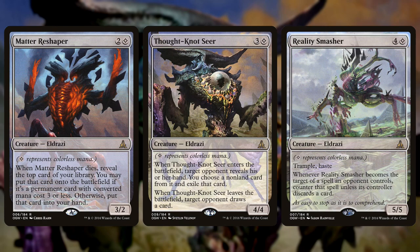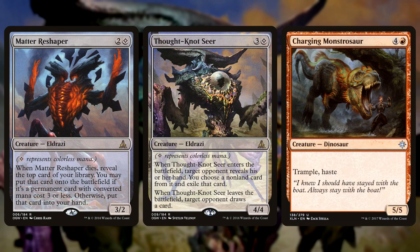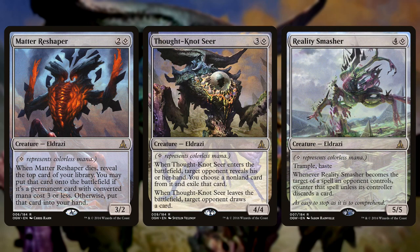Thought-Knot Seer is a four-mana 4/4 that rips a card out of the opponent's hand when you play it, and then they get to draw a new one when it dies. Reality Smasher is a five-mana 5/5 with trample and haste that forces the opponent to discard if they target it. These are very mid-rangey — good at two-for-one-ing people or, in the case of the Seer, controlling the opponent's hand. But are these really Modern playable?